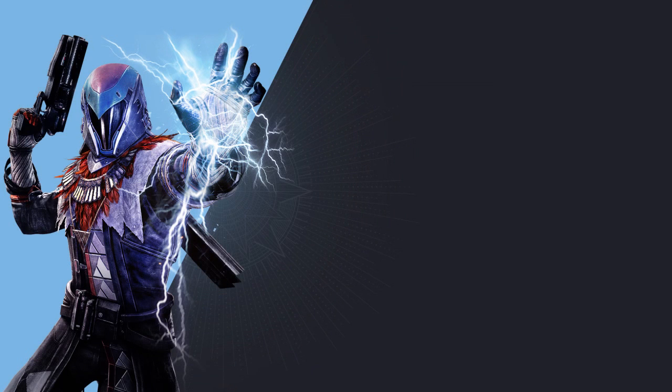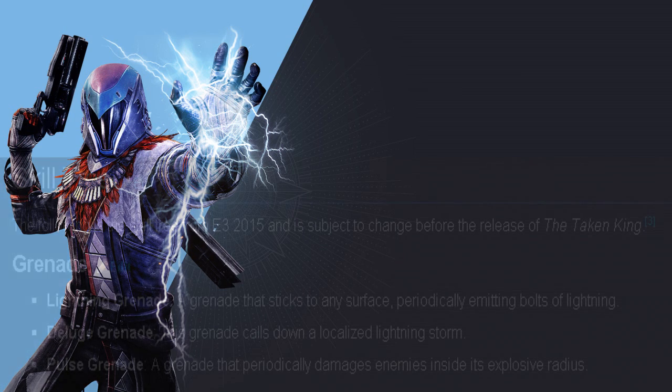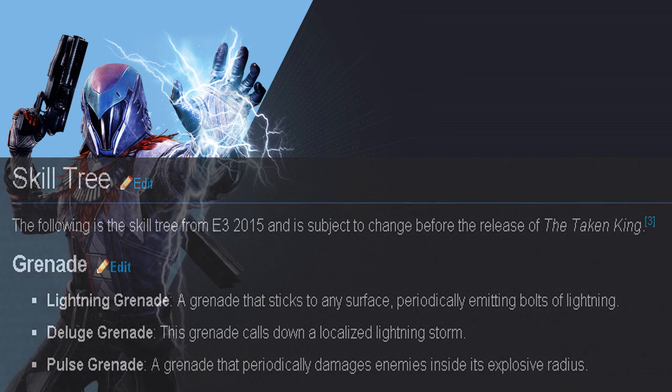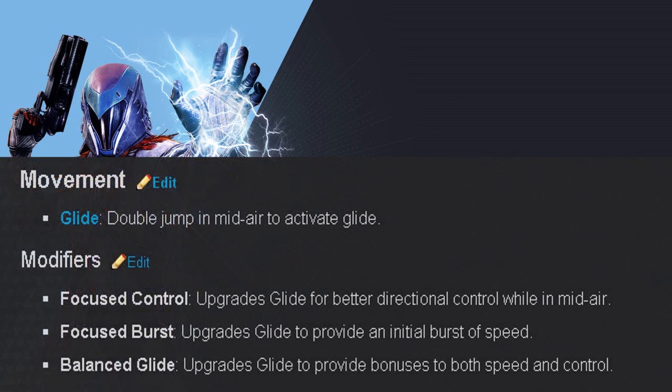Now going over the Stormcaller subclass for the Warlocks. These perks aren't finalized but will more than likely be in the subclass at release. The Warlock's grenades include the Lightning Grenade, which sticks to any surface periodically emitting bolts of lightning — similar to the Titan's sticking grenade. Next is the Deluge Grenade, which calls down a localized lightning storm. And lastly the Pulse Grenade, which periodically damages enemies inside its explosive radius.